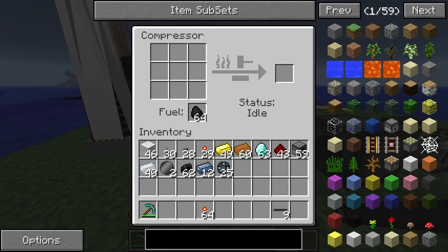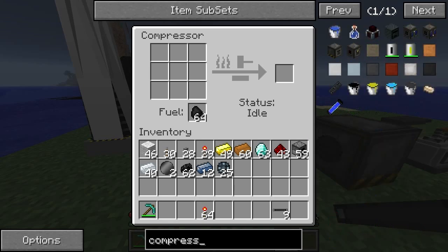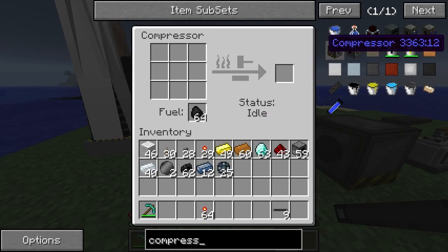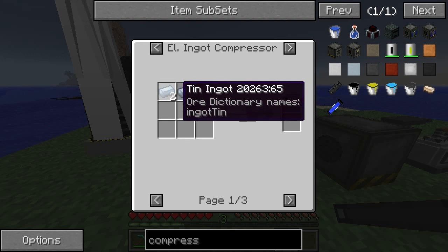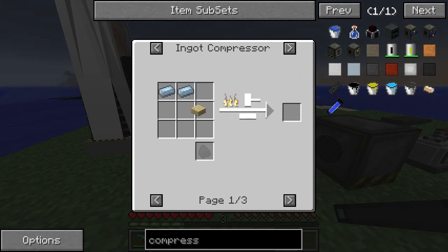We are going to need to get a lot of steel plate. We've got compressed iron and bronze. Looking at compressed tin — this regular compressor gets us one, and the electric one goes from four ingots to two. Actually, it is the same value when I think about it. I think the speed is just different, and of course you can use batteries.